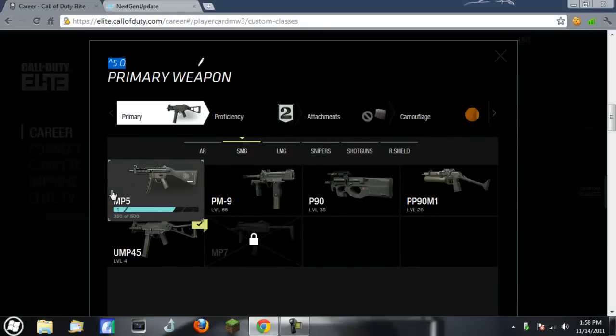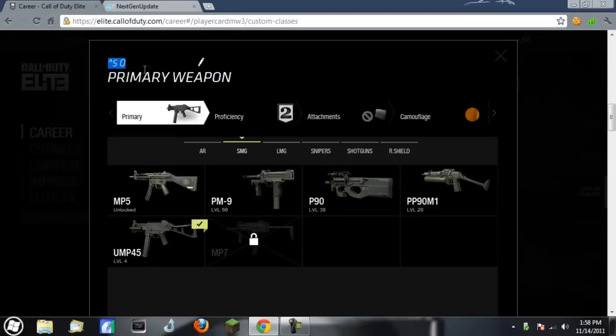I'll have a link to the full text tutorial in the description, so go ahead and check that out to see all the color codes and the codes to put buttons in your custom classes, like R3, L3, triangle, circle — all that stuff.